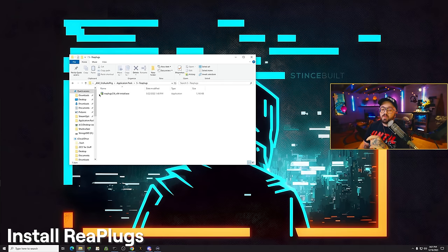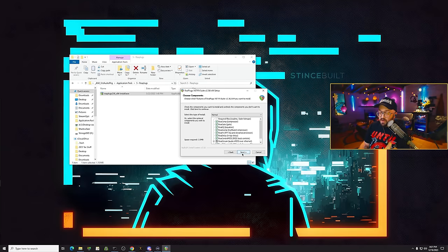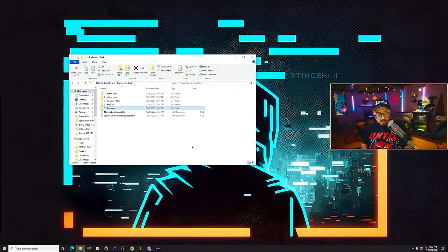Now go back and install Replugs. Replugs is just a set of VST plugins. Leave all settings at default, click next — it must be installed to its default directory. Click install. Once it says complete, click close and click okay. That is the end of the install portion.